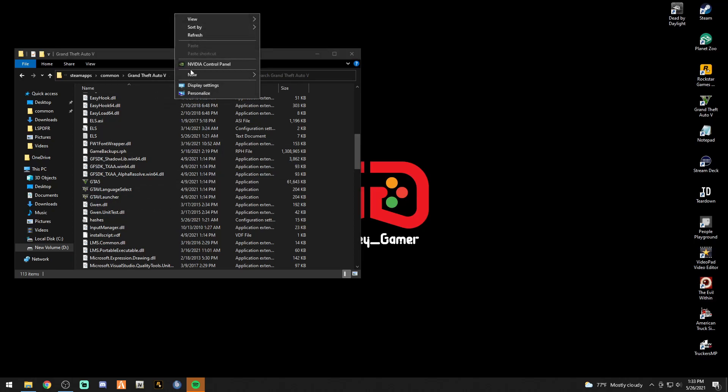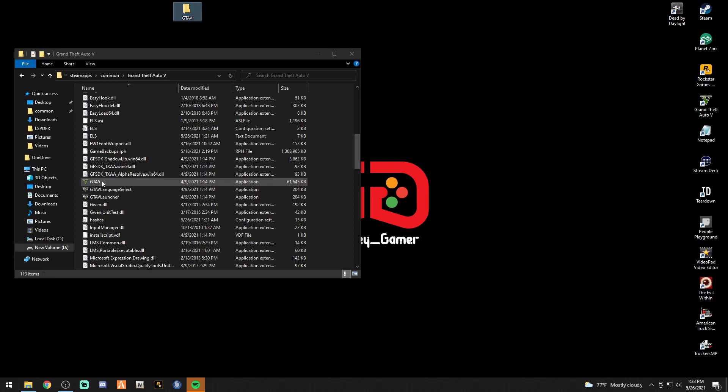Go to your desktop, create a new folder. You're going to name it to reflect your current version — mine is 2245.0, so I'll name it GTA 5 2245.0. Hit Enter. This labeled folder is going to be your reverted backup file.